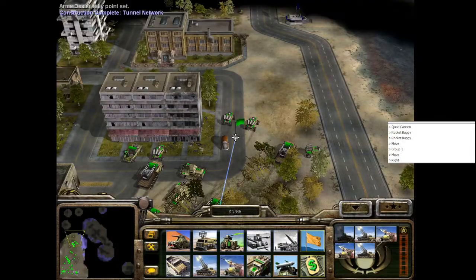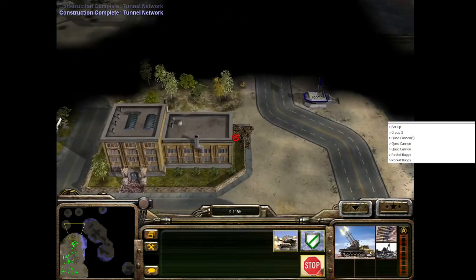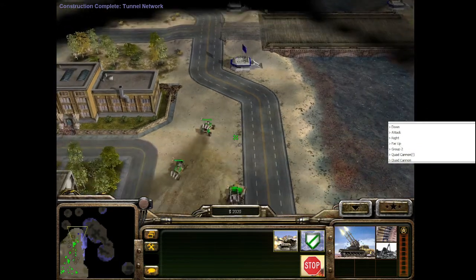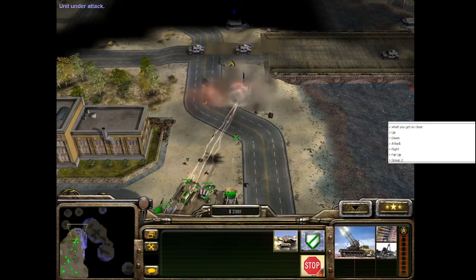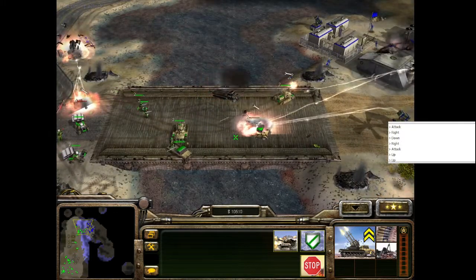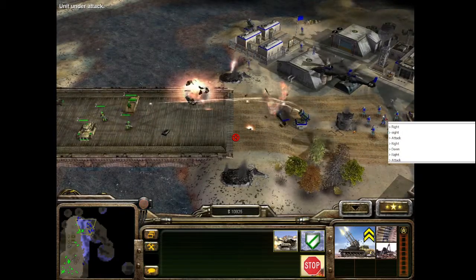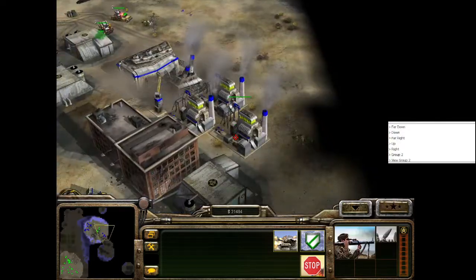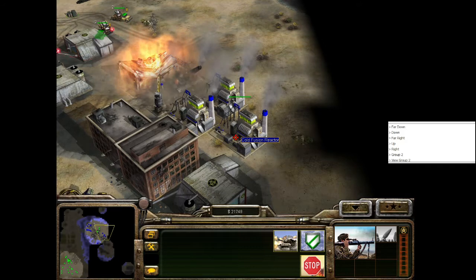I choose to sequence break a bit and rush the enemy base first. It's heavily fortified and can only be accessed via bridges to the north and south — the north bridge is slightly harder but also closer to the core of the base. Before attacking, I research a couple of things from the black market: junk repair, buggy ammo, and AP bullets. With these purchased, I guard move my rocket buggies to destroy the enemy defenses while my quad cannons rip through the base defenders. Attacking the base causes most enemies on the map to converge on my forces, so I was on a time limit. I focused on destroying every production structure and dozer I could find, effectively hamstringing any future response.